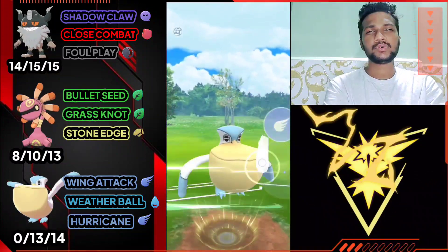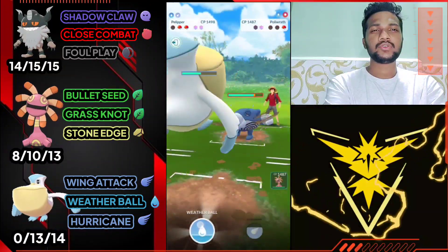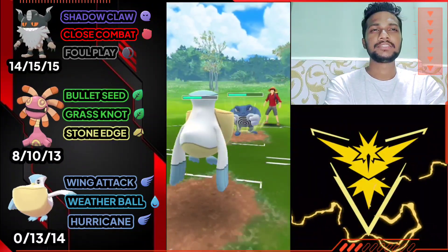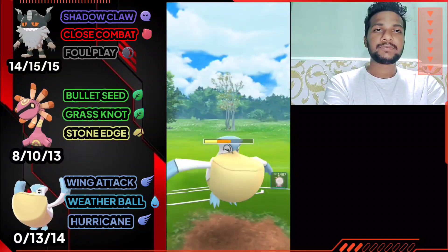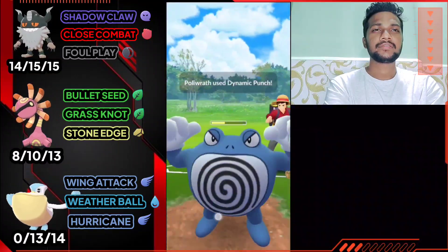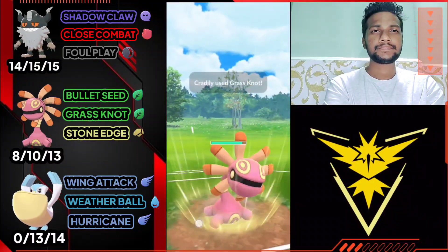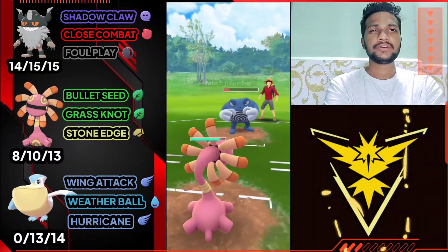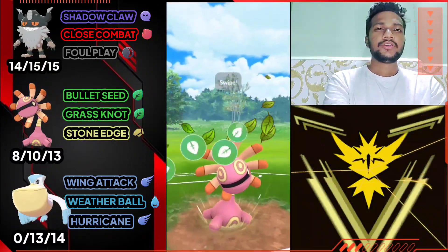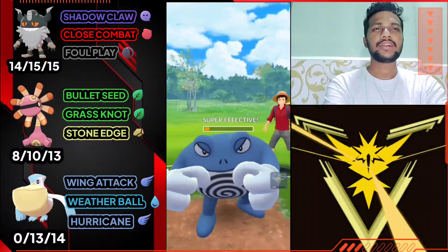He got Ludicolo — let's use Hurricane. If he doesn't use his shield, Hurricane will take full health of Ludicolo. We got Ludicolo, and now there's Poliwrath. It's good for us because we have Cradily with one shield advantage — it's GG in advance, the opponent can't win. Not gonna use my shield, saving shield for Cradily because Poliwrath has Ice Punch and Dynamic Punch, both super effective against Cradily. I'm gonna use both shields on Cradily and give back to back Grass Knots. He's definitely gonna use his shield — it's his last Pokemon. Again I'm gonna use my shield because Dynamic Punch could do massive damage on Cradily. Let's use Grass Knot and Poliwrath will be knocked out.